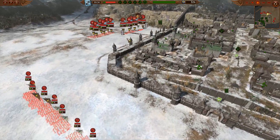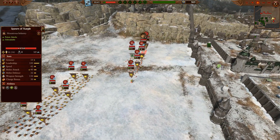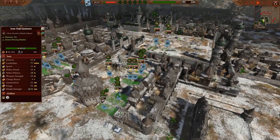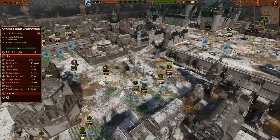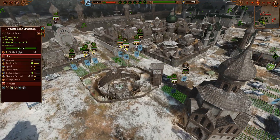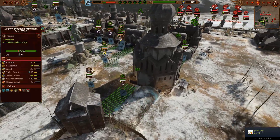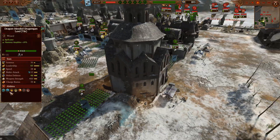Unit caps were on so we could only spam so many of certain units, and it looks like on the other side it's just as many Plaguebearers and frogs of Nurgle as this guy could manage. For Way, it looks like he did decide to go with Cathay. We have two grand cannons, three Iron Hail Gunners here, two over here, four total Celestial Dragon Crossbowmen, three Celestial Dragon Guard, and Peasant Long Spearmen on either side and in the middle. He has a Lore of Yin caster with Talons of Night and Ancestral Warriors.